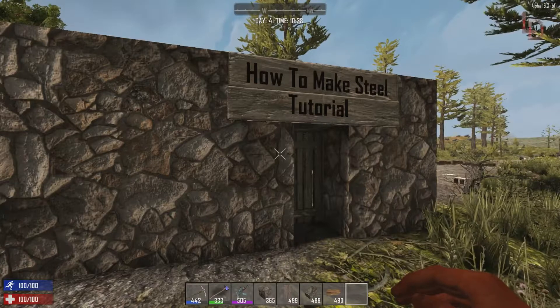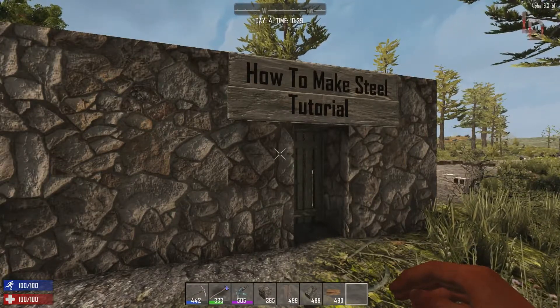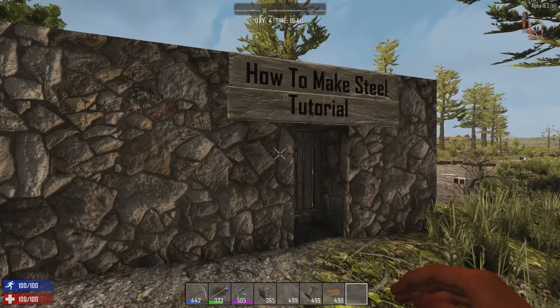What's going on guys, my name is Ladydog and welcome back to another Ladydog tutorial on Seven Days to Die. Today we're gonna be learning how to make forged steel — forged steel got changed from Alpha 15 to Alpha 16.